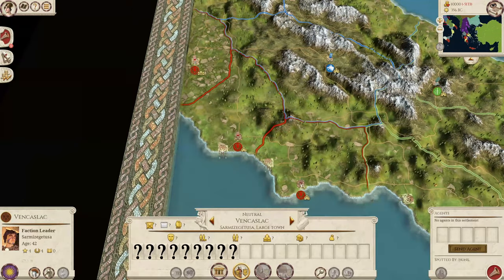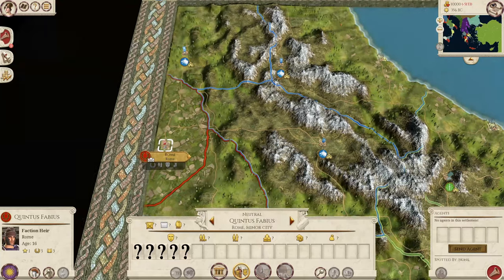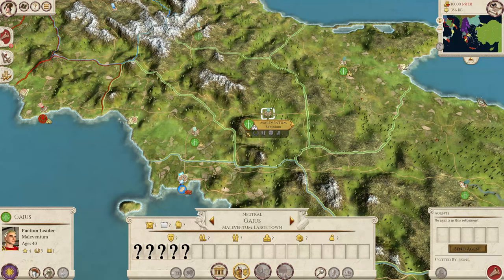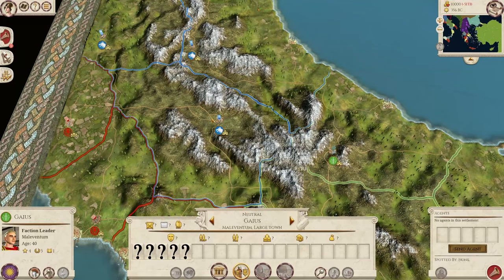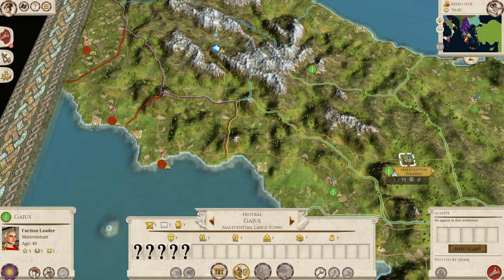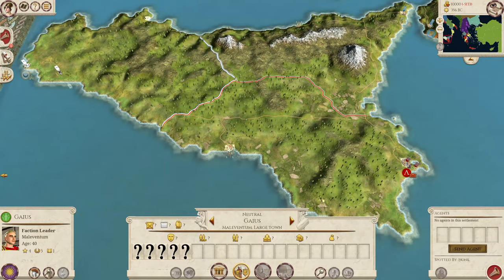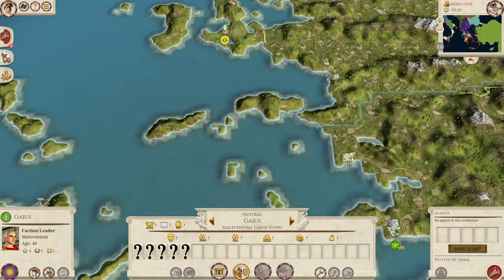We've got Rome itself in the west. We then have the Italian League and the Samnite Confederation, which are essentially reskinned versions of the Brutii and the Scipii — all three factions use the same pre-Marian Roman roster. We then have Carthage, which has one settlement in the far west, and obviously in the east we have the superpower being Persia itself.